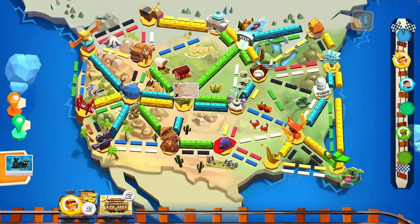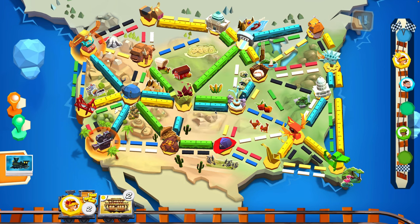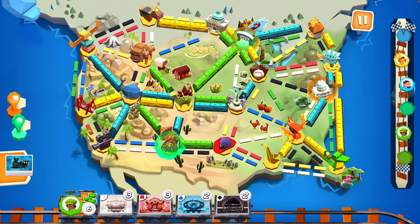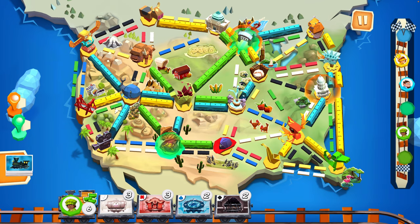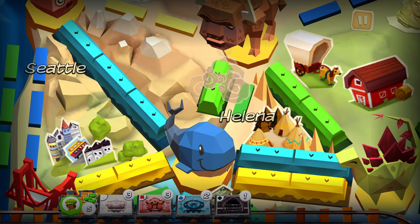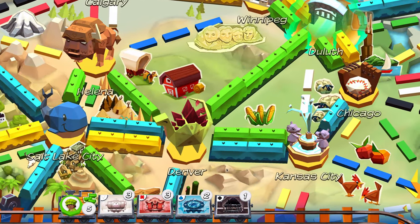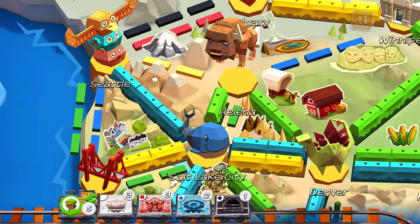Seattle to LA — that's not going to help you out. Dallas to Miami — you need two red or two blue and you got it. William still doesn't know what he's doing, but that's kind of been his entire life. All right, hey look at that — you've got two ways to go. They should pay off for you actually. Look at that line all the way down to Denver and then up to Helena, Montana.